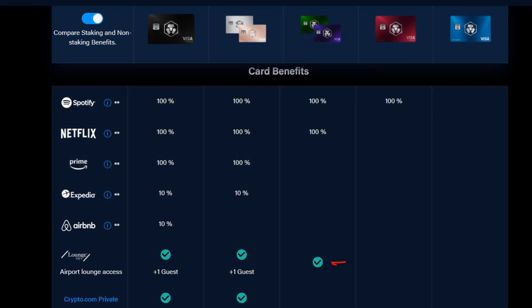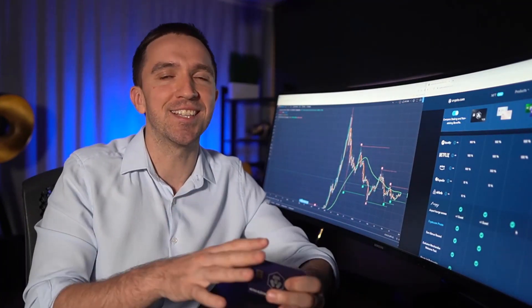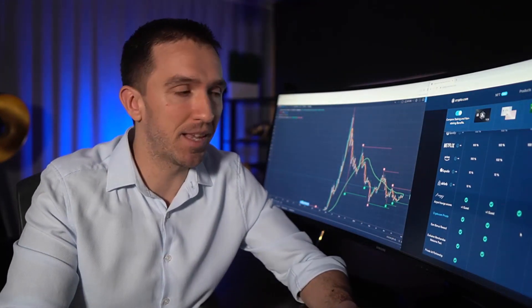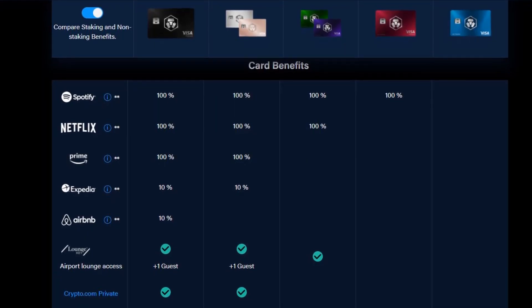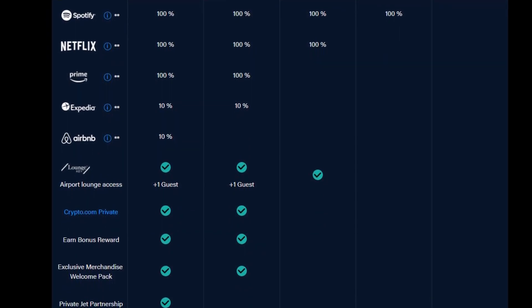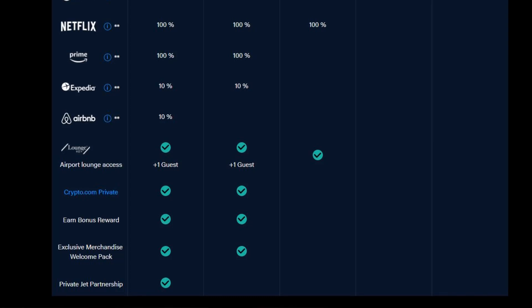With the Royal Indigo you also get airport lounge access, though I'm not sure how relevant that is nowadays since people aren't traveling as much — personally I have three kids at home. The higher-tier cards — Icy White and Obsidian — have many more benefits like Crypto.com Private, Earned Bonus Reward, Exclusive Merchandise, Welcome Pack, Private Jet Partnership, and more.